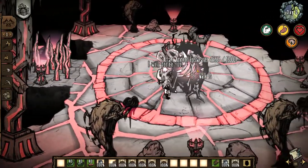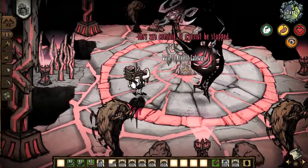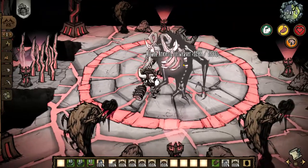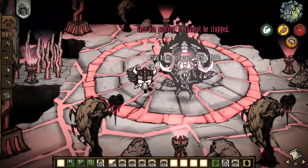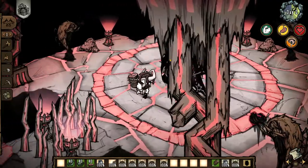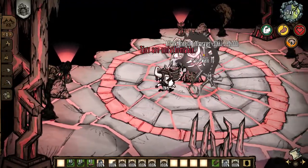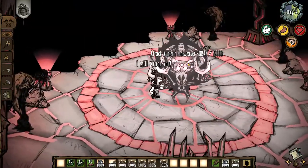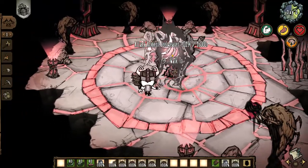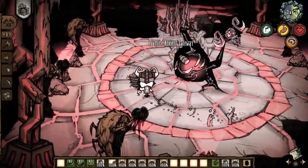I have successfully dodged the Bonecage. That is the first use of the summon — he will now do it five more times. I will continue attacking Fuelweaver for a while, but will not finish the first phase since there is still more to show. The countdown continues: four, three, two, one more summon remaining. Fuelweaver should use Bonecage next.